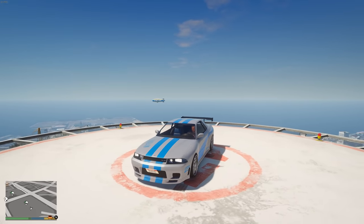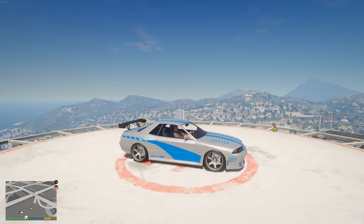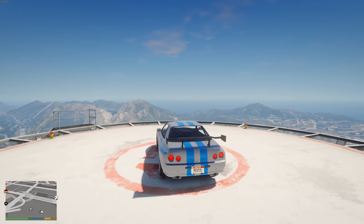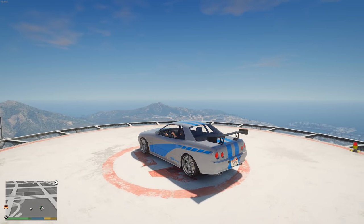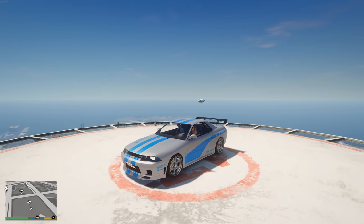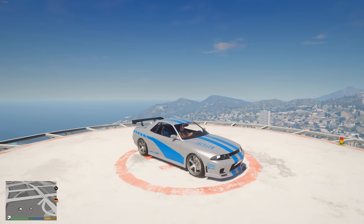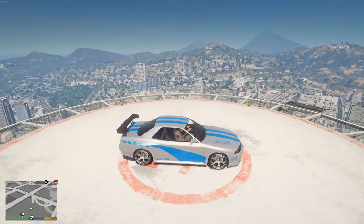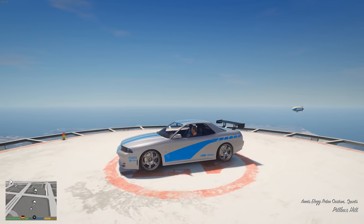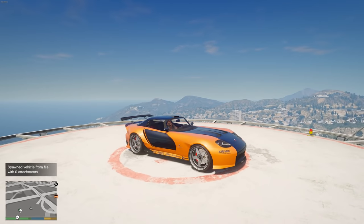These are in no particular order. The first vehicle is Brian's Nissan Skyline from Too Fast Too Furious — this is probably the most popular vehicle in GTA Online from the Fast and Furious movies. It's very simple to make. This is the LG Retro Custom, so if you want to purchase it, there's the vehicle.